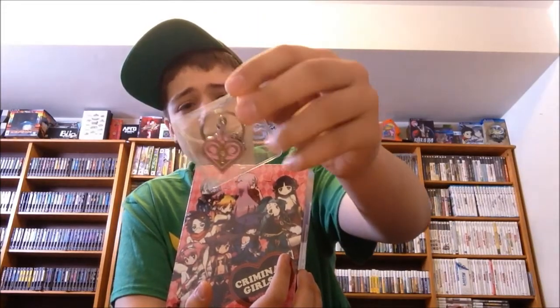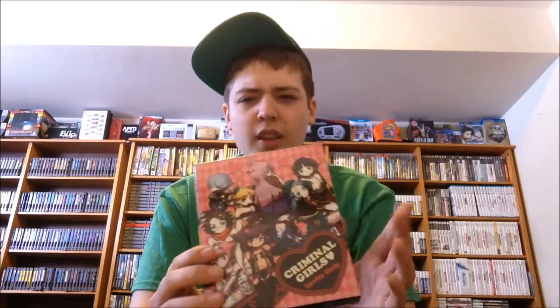Up next, I got this from the NIS America store, and it is sold out there now — you can still get it on eBay, but you might have to pay a little more than originally. That is Criminal Girls: Invite Only. Mine came with a little locket keychain, and this game also comes with a soundtrack. It's a more traditional RPG where different girls serve as your teammates — they give you ideas for the next battle like using skills, magic, or status effects. You level them up and bring them through a huge dungeon. Definitely check it out if you find it cheap on eBay.